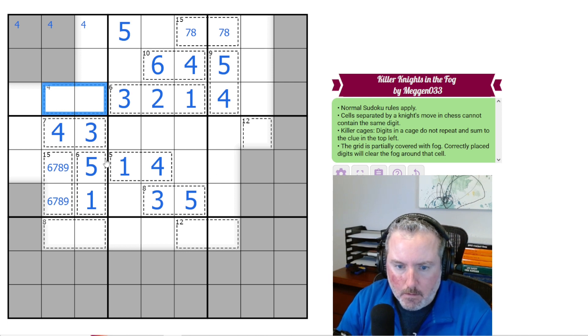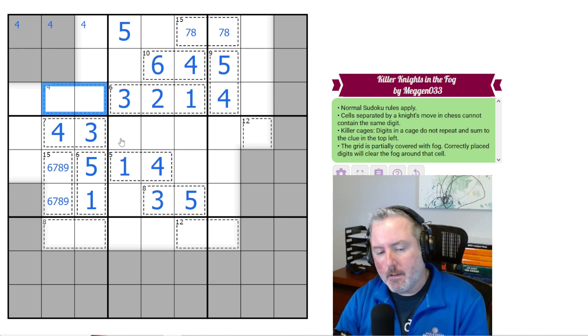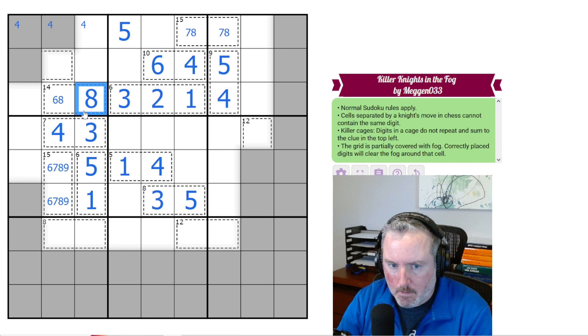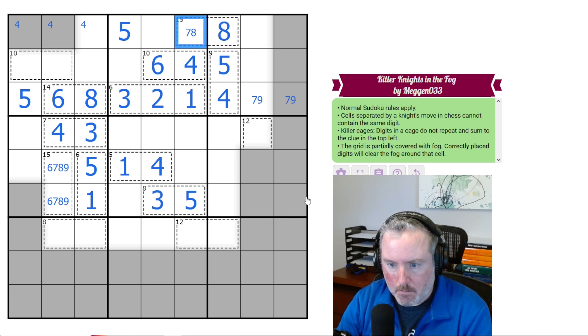So now we've got a 14, which can only be made two ways. One of them doesn't work: 9, 5, because this 5 sees both of them. So this has to be 8, 6. And that 6 sees this one, so that's 8 and that's 6. What's left on this line? We need a 5, so it has to go there. These have to be 7 and 9, which gives me this 8 and 7. This 6 removes the 9, 6 from there, and the 8 sees that — so that's 7 and 8.